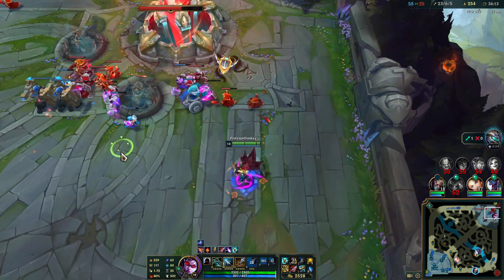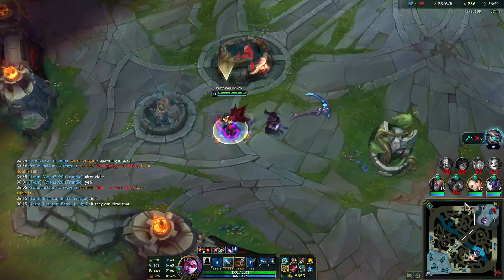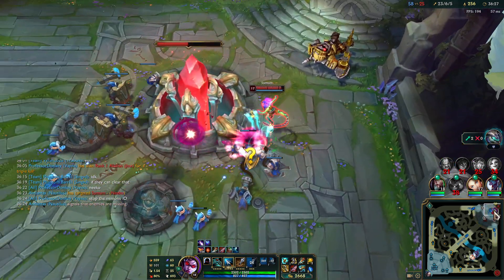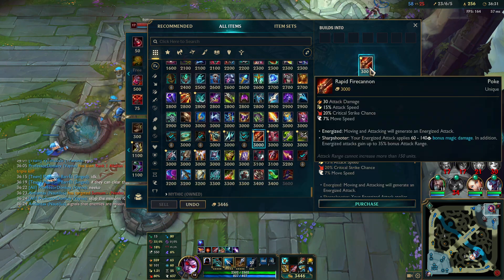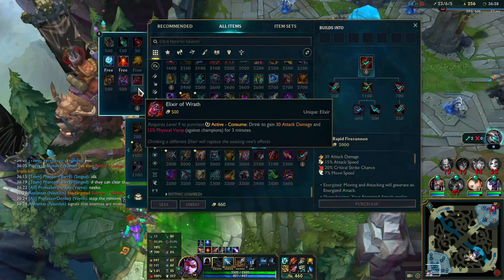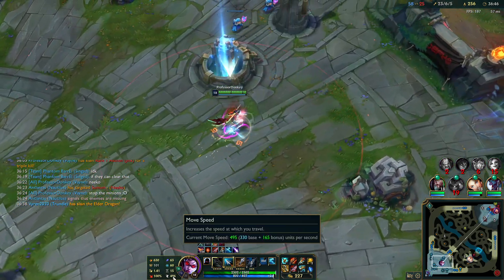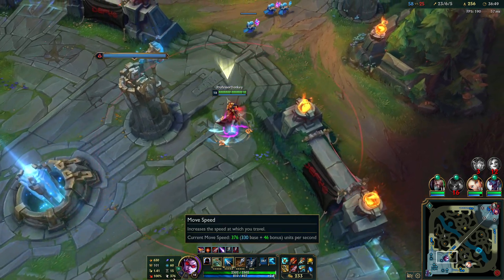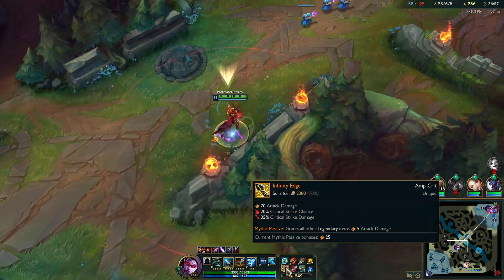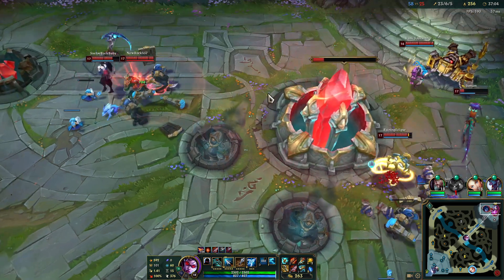We're up to 22.5k gold. We have 600 AD - 630 AD. What's our movement speed without home guards? 376 - that is really not bad without boost. We're getting 7% off of Rapid Fire Cannon - that seems really good. I hope they can hold it. It is time for the final fight.